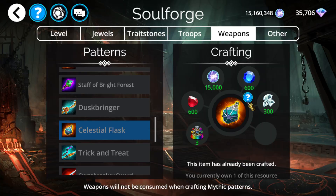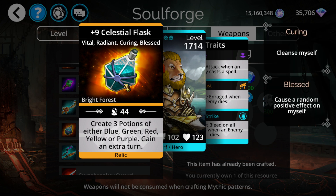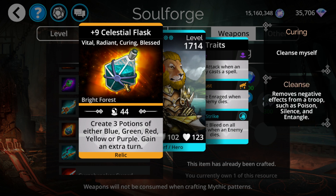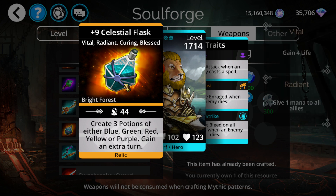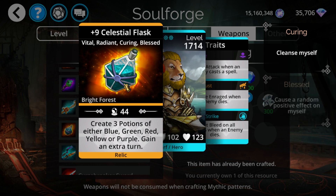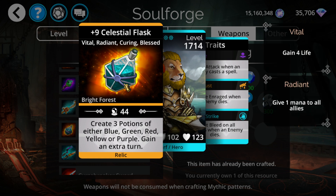Celestial Flask - if I'm not mistaken, this is the very first time free-to-play players can get it. This weapon is insanely good - arguably one of the best 10 weapons in the entire game. This is the potion mechanic weapon. We had potions a couple seasons ago as the main premise, and this is by far the best thing in the game for creating potions. It creates three potions all of the same color - either blue, green, red, yellow, or purple - and all three potions will be of that color. Then it gains an extra turn.